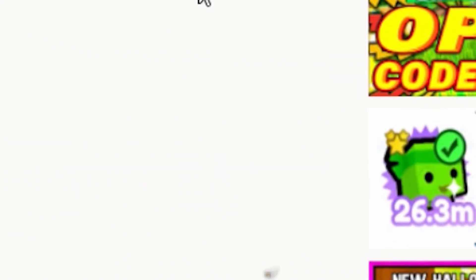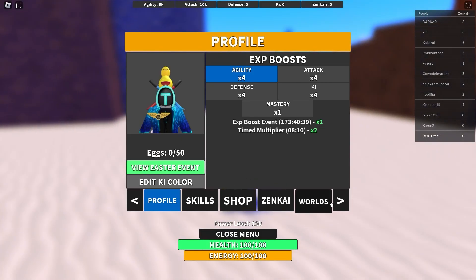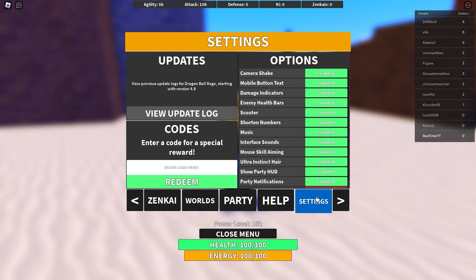So, to enter codes in this game just press M — go over to the menu and find a bunch of stuff, then go over to settings where you can enter the code.